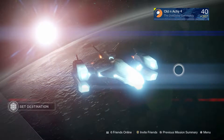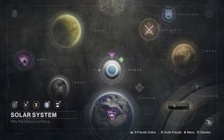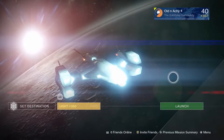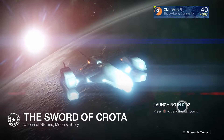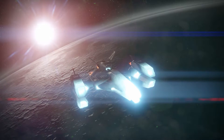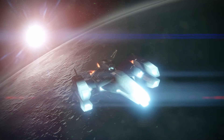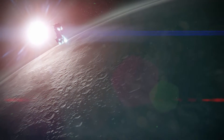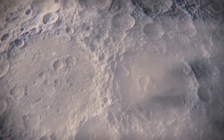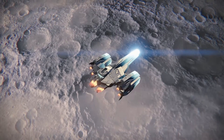Alvin Aiky here with another Destiny video, and this is the Daily Heroic story for today, October 3rd, 2016, and it is Sword of Crota, which is another Year 1 story. A little bit tougher with Light Level 350, but very doable. I think I did it in about 11 minutes or so. So if you need those legendary marks, I suggest go ahead and do the Daily Story for the day.